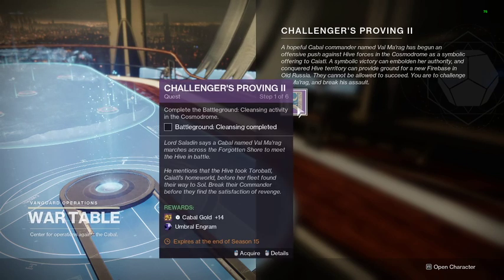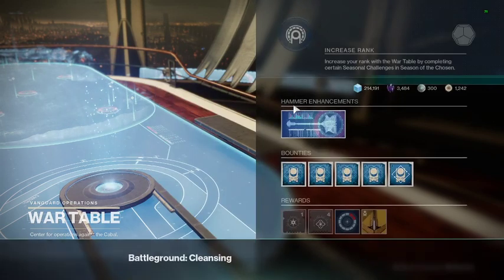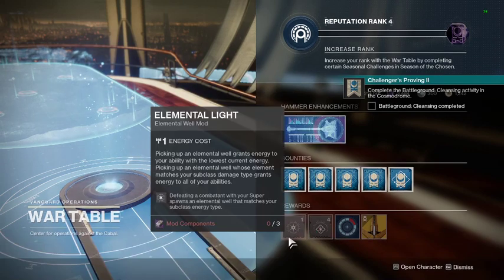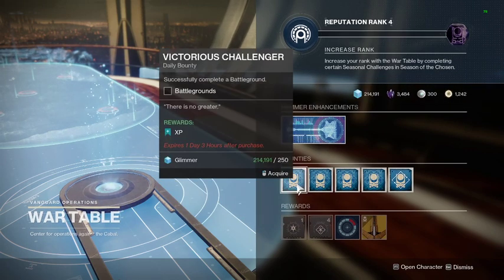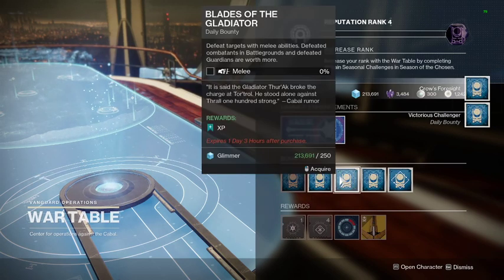Battleground cleansing completed! We also have two new elemental well mods today: Elemental Lights and Font of Wisdom. I'll grab Font of Wisdom since it's easy, and I'll be using the sniper today.